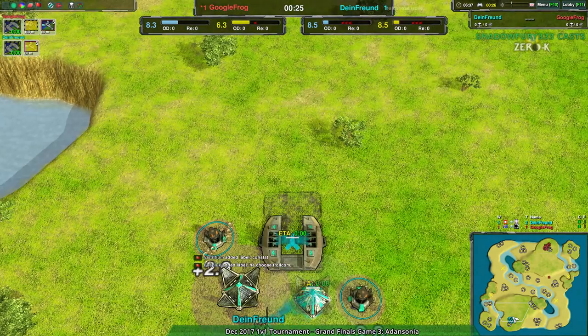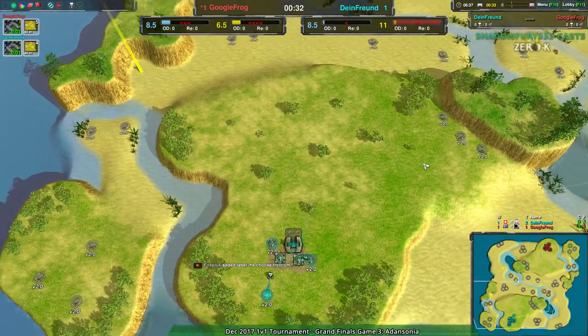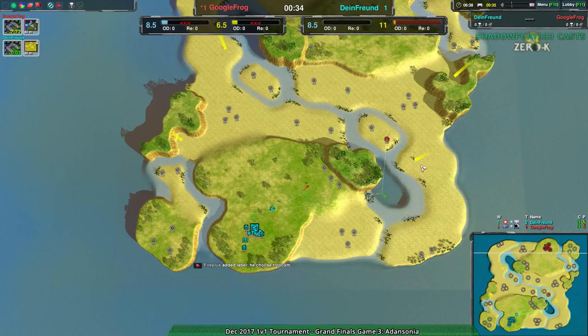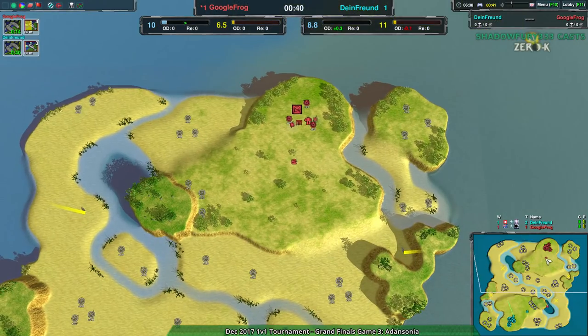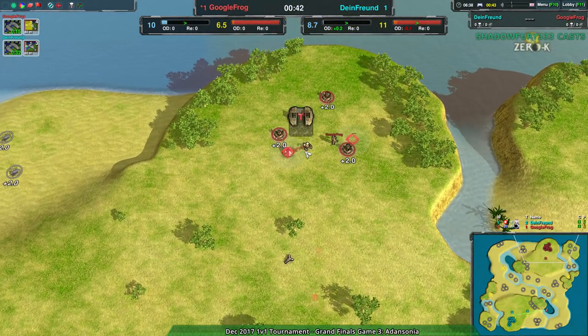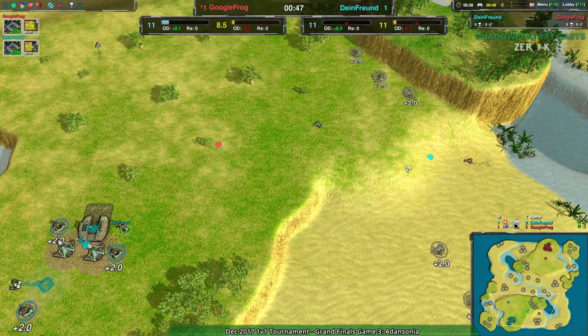Dimefriend going for a lot more daggers. They have their quill up, they got the daggers. Google Frog going for the daggers as well but a little bit later — the first dagger was earlier, the second dagger's a bit later. Dimefriend is on the defensive now. I don't know if they realize this, but that is the tempo. Although Google Frog clearly expecting Dimefriend is going to counter-harass as well, and that's not happening. Dimefriend, realizing they probably are on the defensive, they know they built their worker first — likely they're going to have to wait.